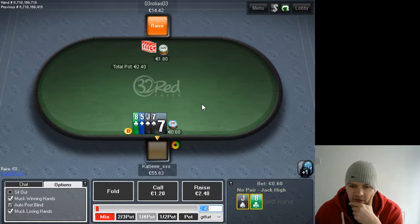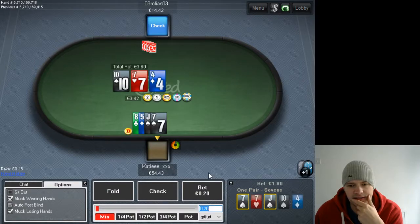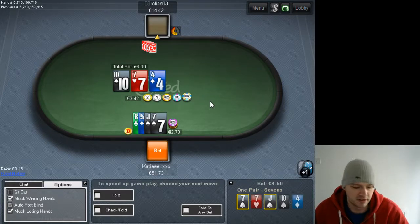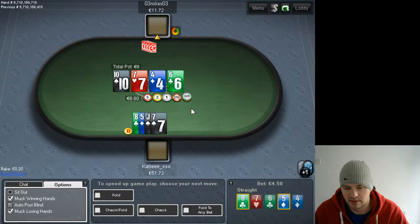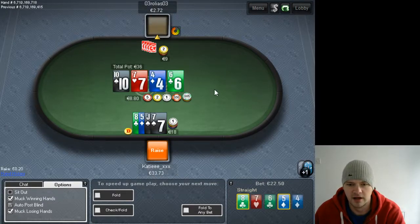This hand is fine to call a three-bet with — semi-connected — and we flop a double gut shot; five-eight needs a six. I'm going to start betting — got middle pair, it's a pretty dry board and we've got some blockers to the straights. If he raises we're getting it in. When we turn the second nuts it's a lot easier. He just pops it, so hopefully he doesn't have eight-nine. He's only left himself two euros so it looks like he's bluffing.